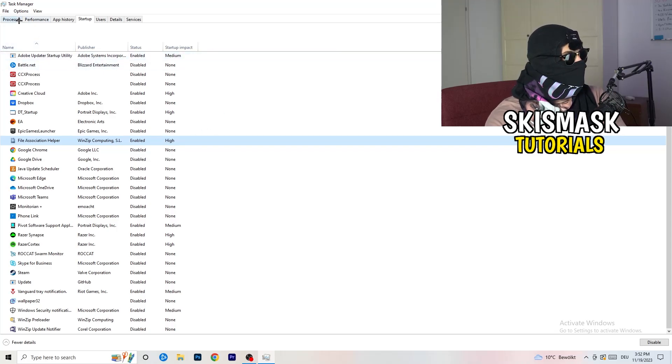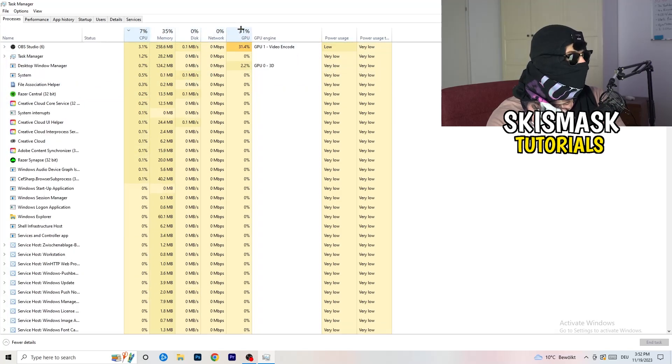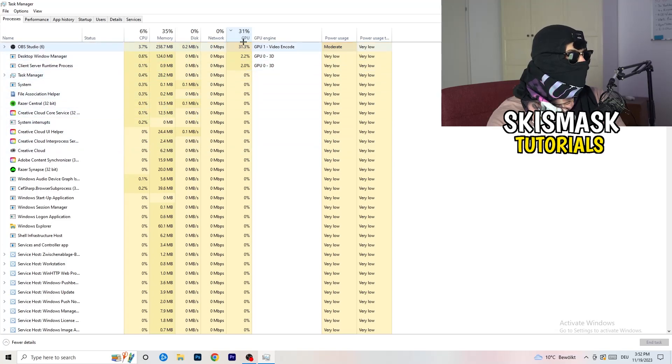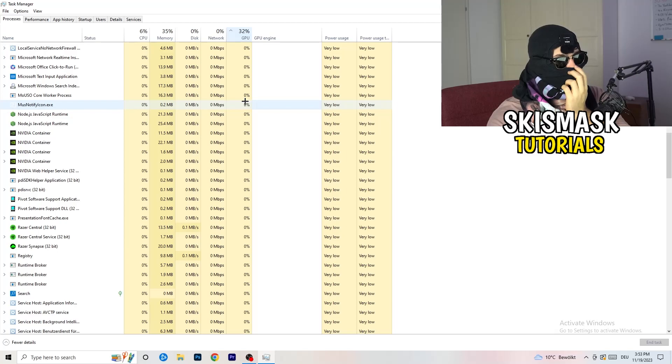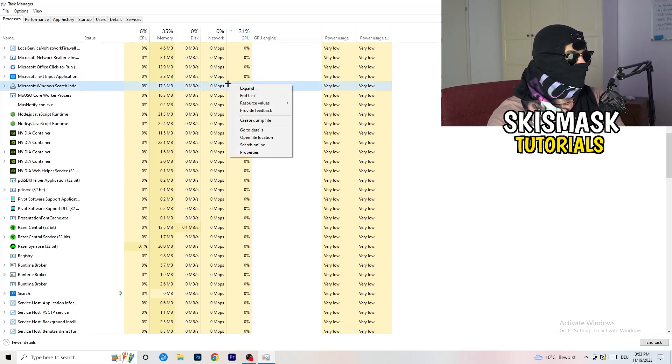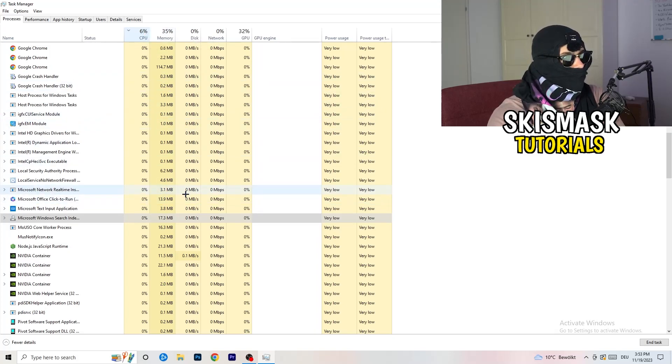Next, click on the processes tab. You'll see applications and background processes with CPU and GPU columns. Click on GPU first to see which programs are using the most GPU, then right-click any non-Windows program with too much usage and click end task. Then click on CPU and do the same — find programs using too much CPU, right-click, and end task. Once finished, close Task Manager.